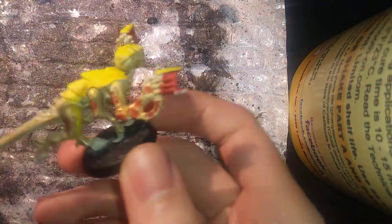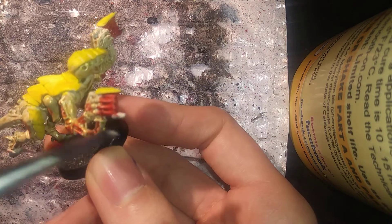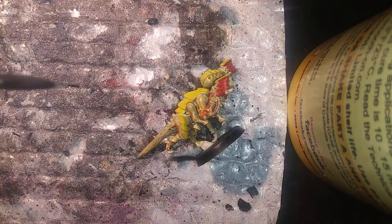While the yellow is drying, we're actually going to get a little bit of our Pallid Wych Flesh and apply it to the hooves and the claws. That way you can have yourself some cool little claw bits. We'll just apply the Pallid Wych Flesh all over the hooves, talons, and these little claws at the end of the gun, and the teeth. As you see, it's really bright compared to the rest of it, so that way you can easily see it.